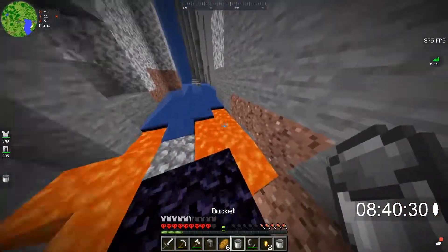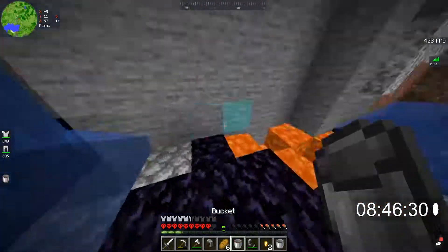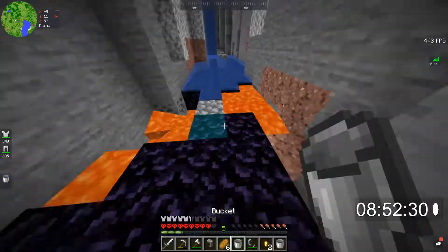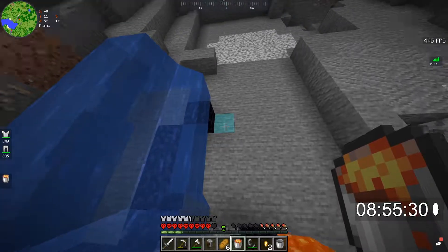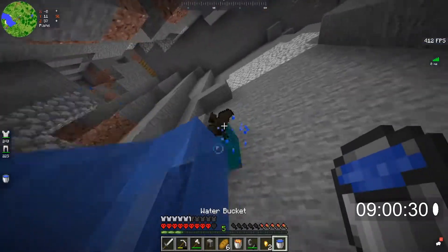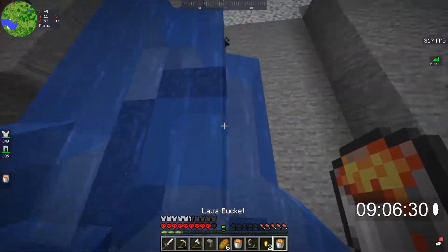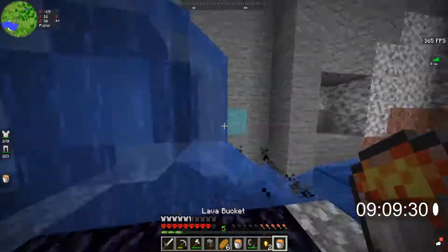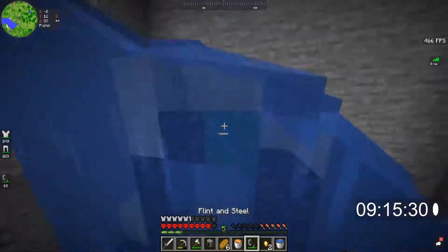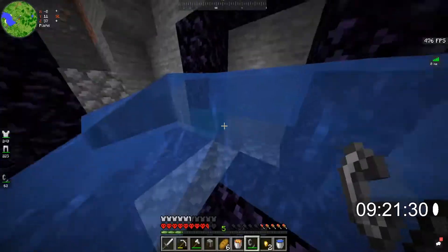Let's try another one and see if we can actually make a decent nether portal this time. We need to go three up. Now we need to move our water over here. Hopefully this doesn't destroy too much lava. That's all set. We can just come down here, wait for this to disperse, and light the portal.